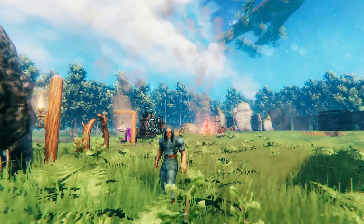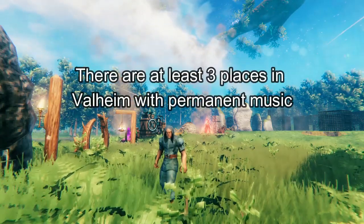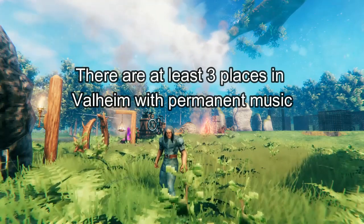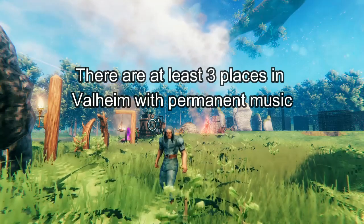The easiest way is to find a location with permanent music and then build your base there. However, if you've already built a base, you have three options where you can spawn the music in through dev commands.